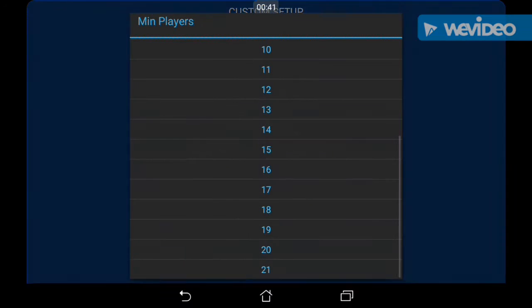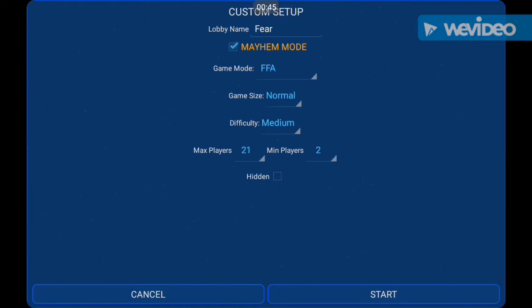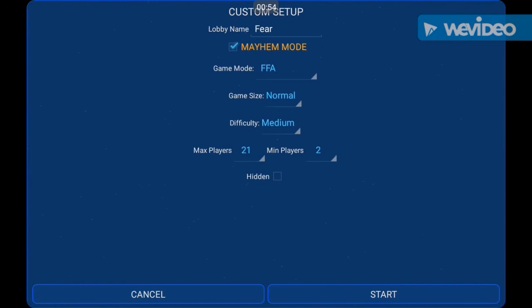So if you want to have no bots, what you want to do is go down to two — that way there are no bots. Then you can name it whatever name you want, you can make it mayhem mode, FFA, or something else. You've got size, difficulty, max players, and normal players.